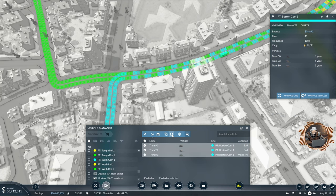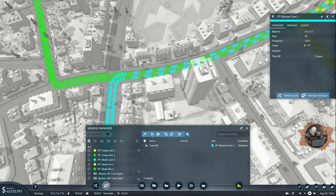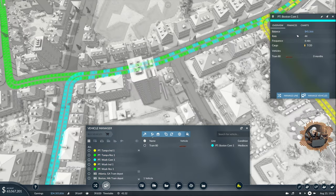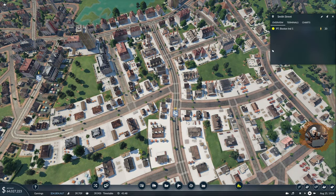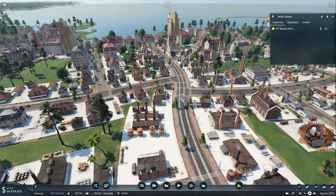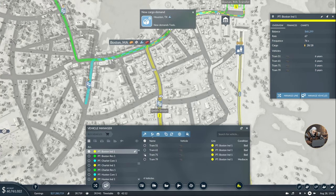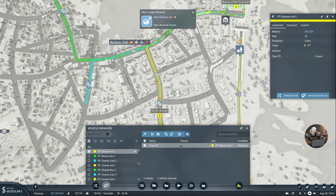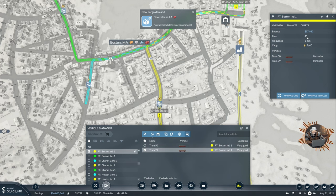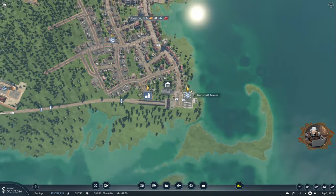I can also replace them all. Let me sell two and then replace the last one — now at 44. A notification says Houston demands construction material. One tram is taking seven people but leaving 15 behind, so this rate of 67 might need to be increased. Let's manage them — sell the bad ones and replace. Going from 45 up to 90 — that's definitely going to do the trick. I think Boston is mostly done, with one exception.